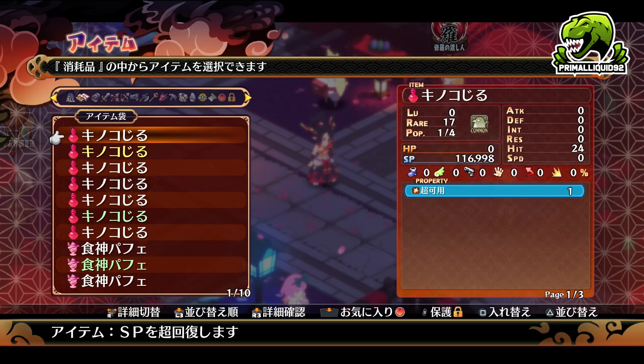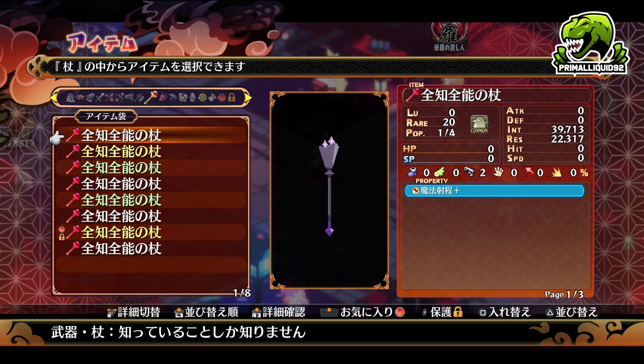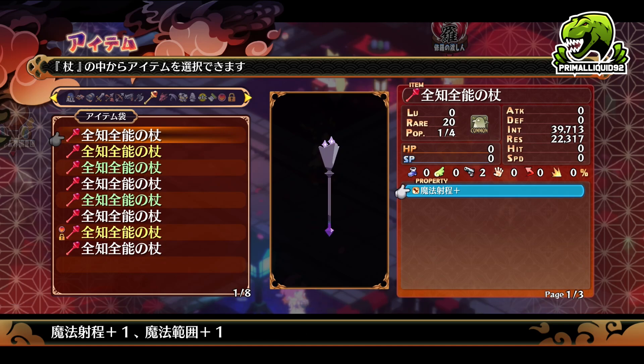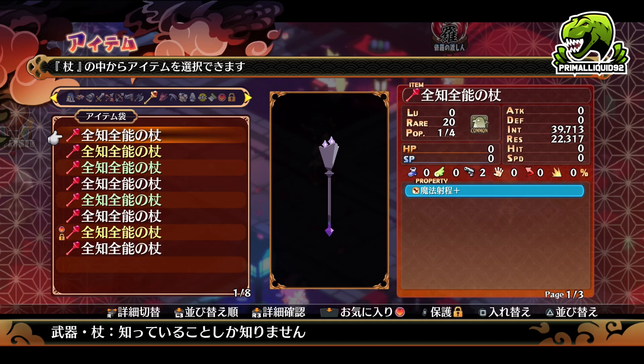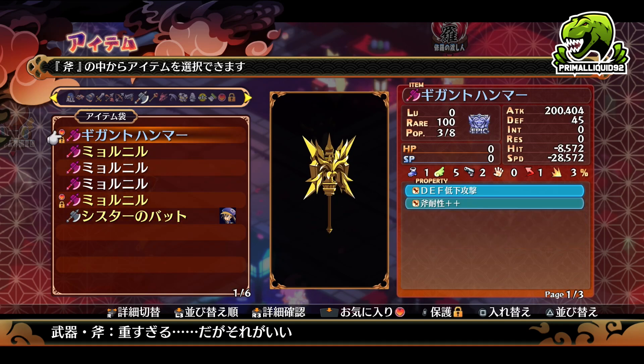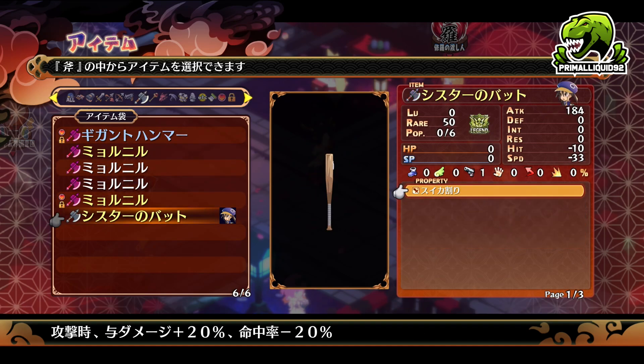Well, some items do actually have innate effects, and some effects only spawn on specific items without going through item reincarnation. For example, if we take a look at staffs, you can see the first property is always the same — it basically increases the range and magic range. So anyone equipped with this staff would have increased magic range. Along with that, you also have stuff like axes, which lower the defense of enemies that you hit with them. Not every axe will have this, of course, but most of them will. Same with guns — it's essentially just extra accuracy and things like that.